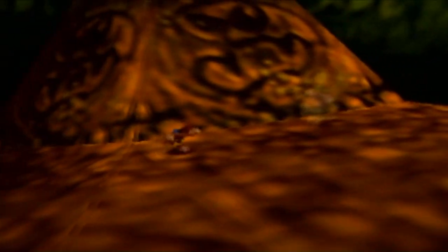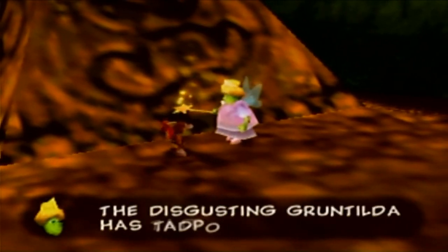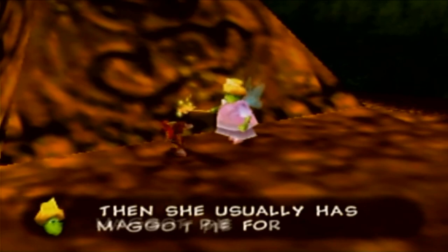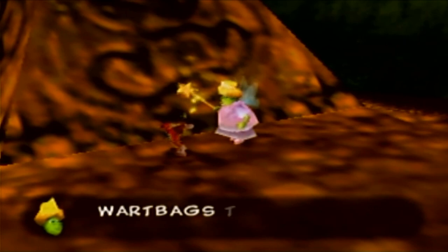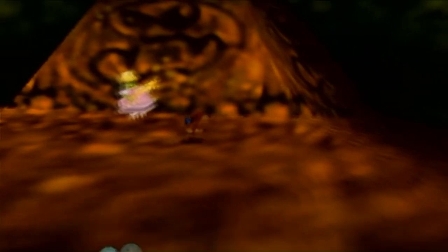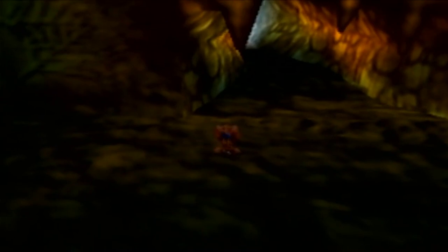Oh hey, it's Gruntilda again. Tell me more of Grunty's dirtiest secrets from high school. 'The disgusting Gruntilda has tadpoles on toast for breakfast!' Ew. 'Then she usually has maggot pie for dinner.' Yuck! 'Wartbags then finishes with rat sorbet for dessert.' How horrid! You know it's bad when tadpoles on toast sounds more appetizing than the others.